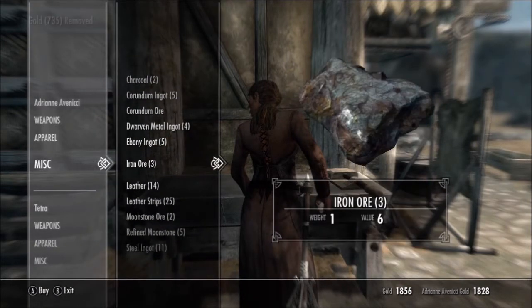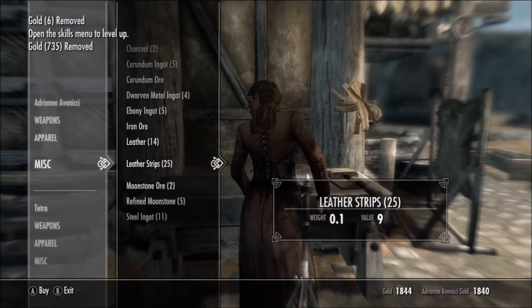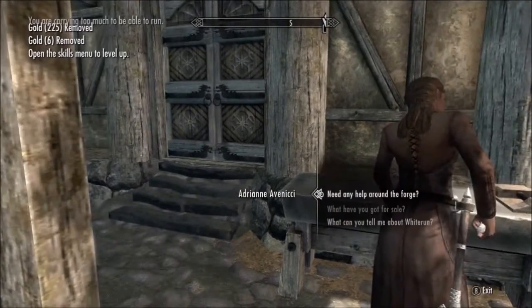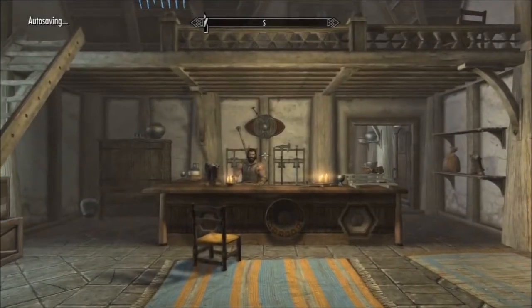35 iron ingots — that's a good amount. Also grab iron ore, and leather strips. Then you want to go in here. I think I'm actually overencumbered but I've got that many iron ingots. Then you want to come into here which is actually the blacksmith shop and do the exact same — buy it off the man, then wait for the loading screen.